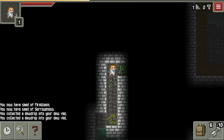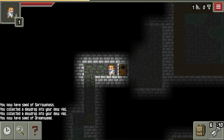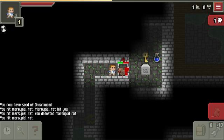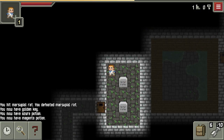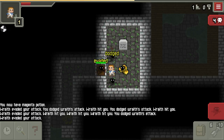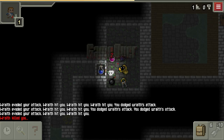Gotta find that golden key. Our Dagger is really accurate, so it might be a good idea to try to take these guys out.